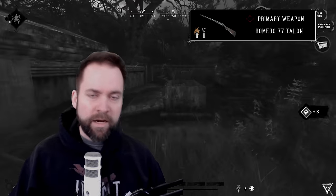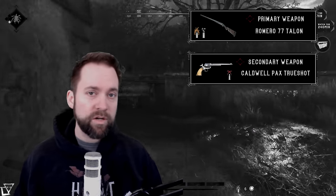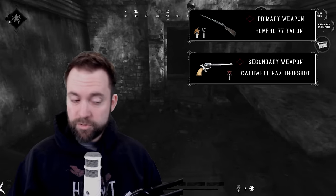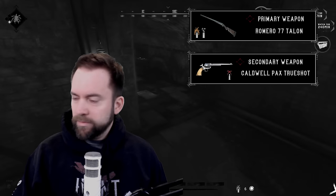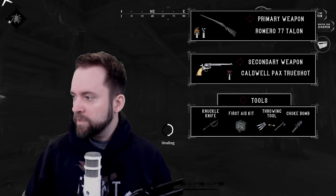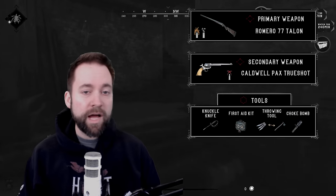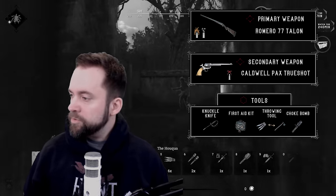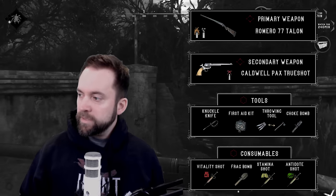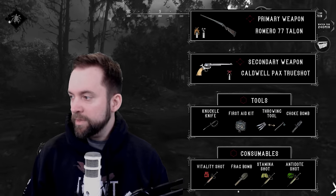For secondary, I'm taking a PAX True Shot with dum-dum rounds — bleed rounds — and yes, we have zero penetration on this loadout whatsoever. The idea is always to apply a bleed for pressure, then push with the shotgun. For tools and consumables: knuckle knife because we have the Talon and need blunt damage for Immolators, a first aid kit, a throwing tool to deal with hives and horses quietly, and a choke bomb because I'm a good team player. We also have a vitality shot, frag bomb, stamina shot, and antidote shot.